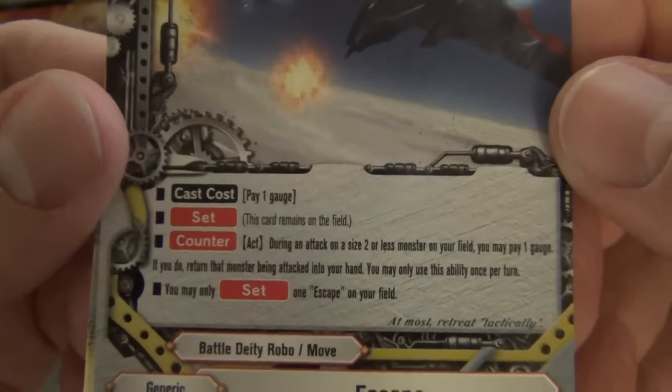Pay 2 gauge: call up to 3 size 2 or less 72 Pillars from your drop zone on separate areas by paying their call costs. For this turn, you cannot call monsters other than impact monsters. And you may only cast 'What's Up' once per turn.